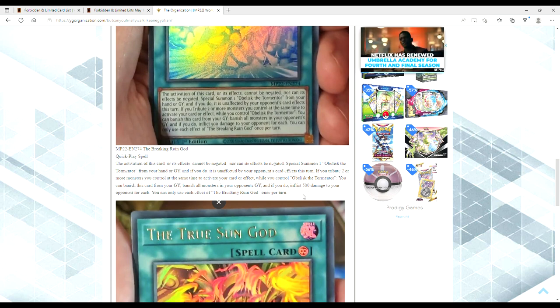This combo works really well with another card being printed in the tins — Soul Energy MAX. I want to talk about it alongside Breaking Ruin God because it makes the spell seem a lot better than just at face value. Soul Energy MAX is a normal trap: if you control an Obelisk whose original attribute is Divine, you tribute two face-up monsters except that Obelisk, and it destroys as many monsters your opponent controls as possible. If you do, inflict 4,000 damage — so if they're at 8,000, it cuts their life points in half. During the main or battle phase, you can banish this card from your grave to add one Obelisk from your deck or graveyard to your hand, then immediately after this effect resolves, you can normal summon one Obelisk. Each effect is once per turn.